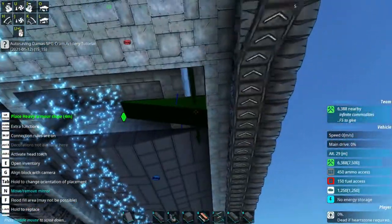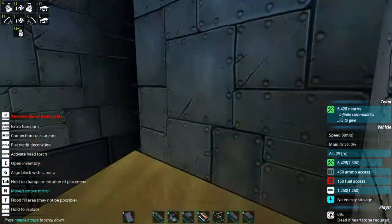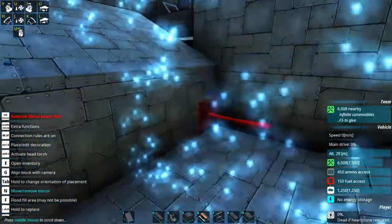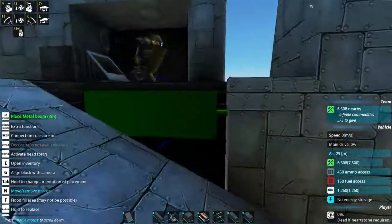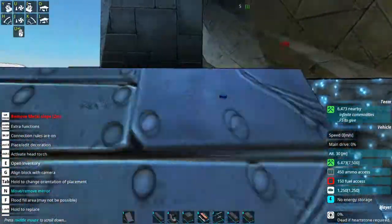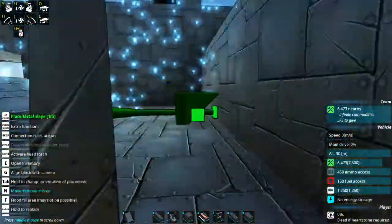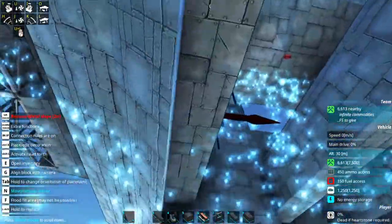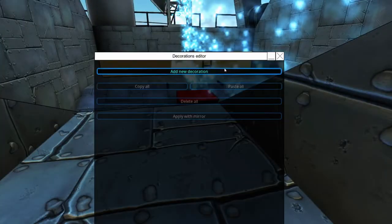It doesn't really look like there are any real components back here that need to be protected all that well, so we could probably leave most of that exposed. We'll go up here and grab a metal 3 meter beam just so we can have the illusion that that's a complete wall there. Just want to remind you guys that this is a backline craft, so all that isn't going to be very necessary.